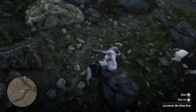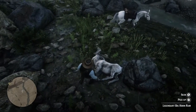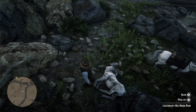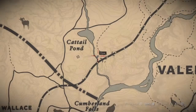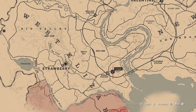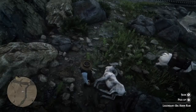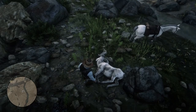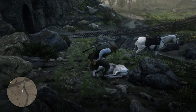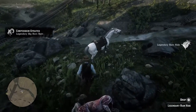Exactly the same drill as before — take the ram. Yep, legendary bighorn ram. Same drill: take the ram to the trapper, sell its carcass and the skin, and then continue for the other one I guess. This guy is huge, I don't think I can pick it up.